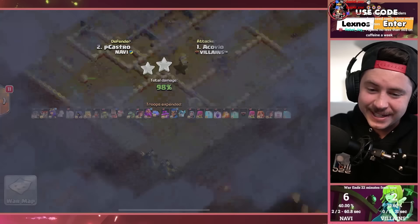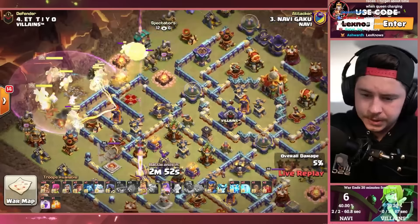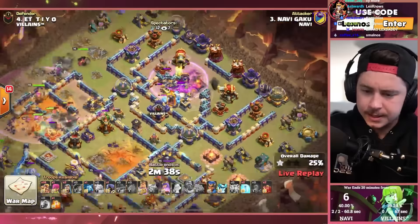Both their attacks were 98% — bro! Gaku is in with holy root rider spam. First thing he drops is all of his root riders right away. Battle blimp, rage gem, frozen arrow. He's doing zap spells in the meantime. Got a poison tower, multi archer tower, and the monolith. Battle blimp makes it to the town hall, finds the tornado trap. Rage spell in — town hall goes down.